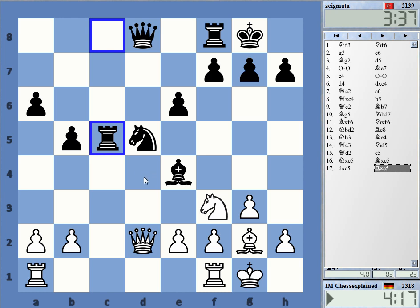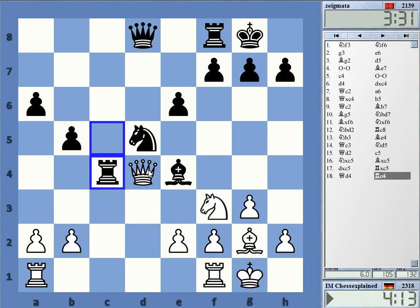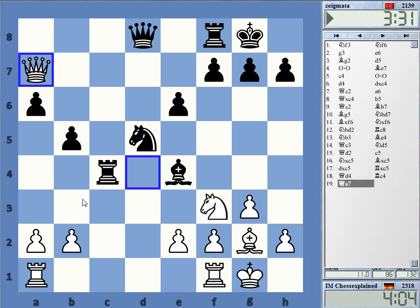d4 here — yeah, that could be an idea, double attacking on c5. The queen has some interesting options; it can go to a7, trying to attack the a6 pawn and maybe irritate him a bit. Knight e5 can be quite annoying, attacking the rook and attacking the bishop.